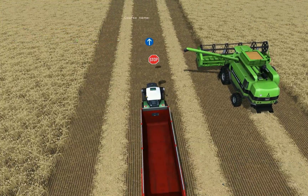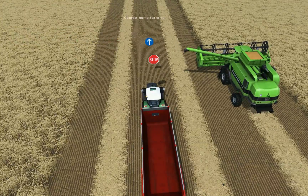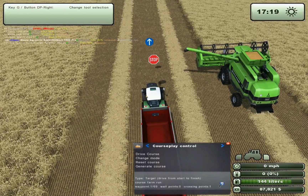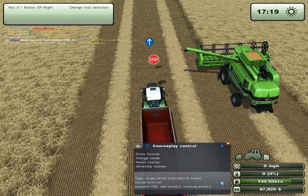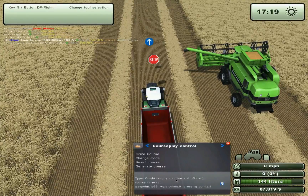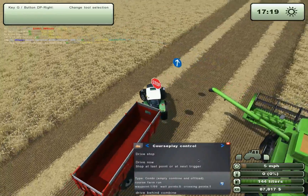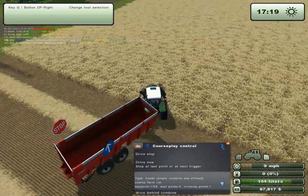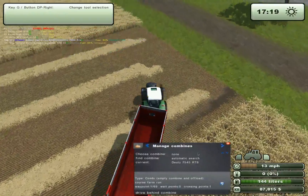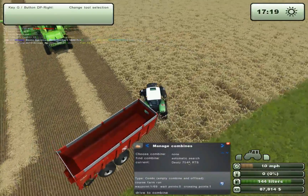Hit course stop. Let's save this farm run. And change mode until the first two flags are shown. Drive across. Notice I didn't change anything on this side — manage combine — because it's set on automatic right now and it actually found this combine.